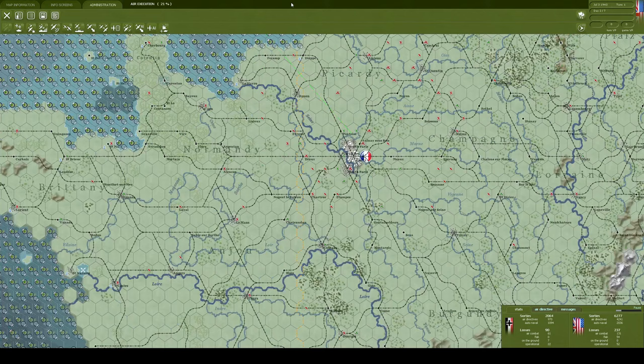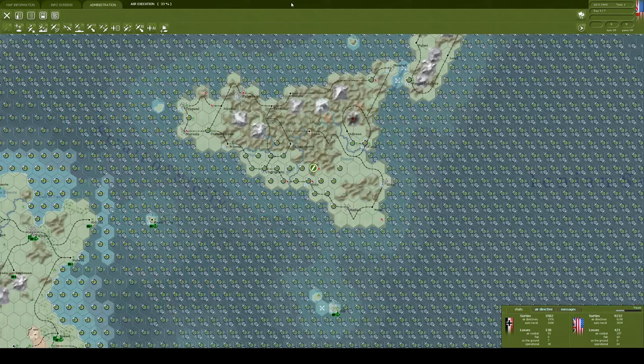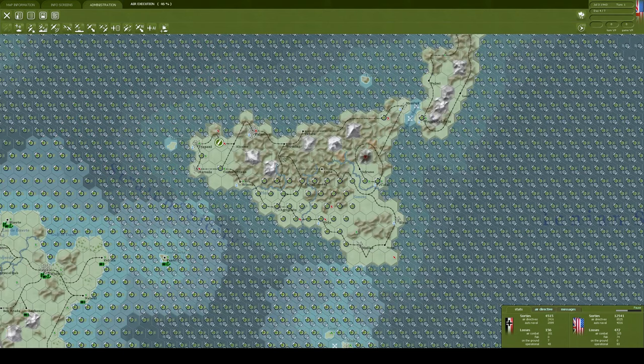If you've just played War in the East and you haven't played War in the West, the air phase is quite a bit different. Here you set your plans, have them run, and then it just does the entire air phase separately and applies the results to the battle phase. Some people hate it, it's kind of maligned, but I don't actually find it that bad.